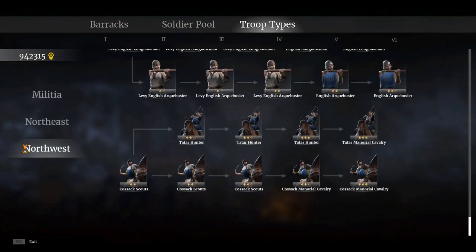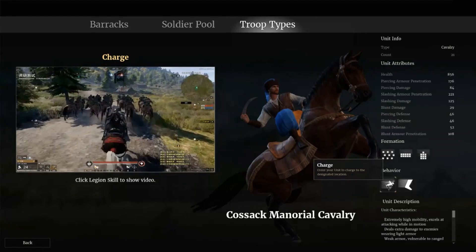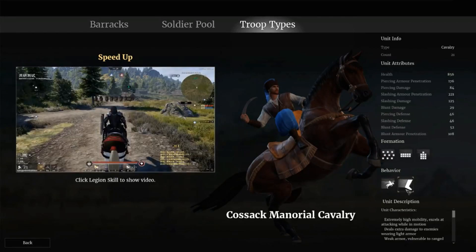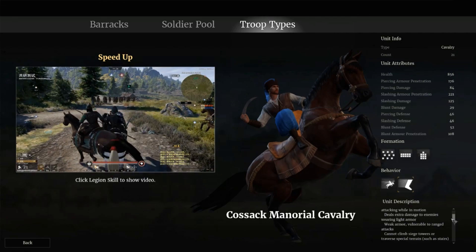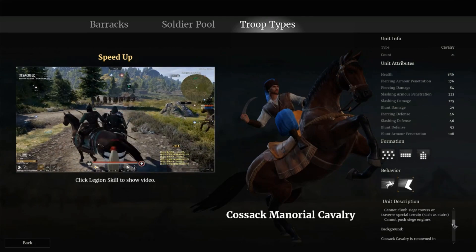Last but not least, we have the Cossack Manariel Cavalry available in the PTR. We have charge: order your unit to charge to the designated location. And then we have speed up, which increases soldier movement speed by 50% for 10 seconds. The unit description: extremely high mobility, excels at attacking while in motion, deals extra damage to enemies wearing light armor. Weak armor, vulnerable to ranged attacks. Cannot climb siege towers or traverse special terrain such as stairs. Cannot push siege engines.